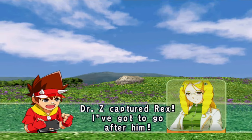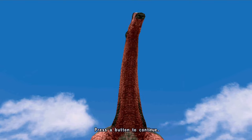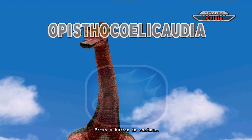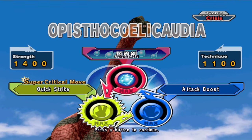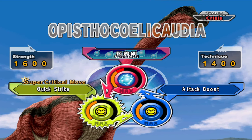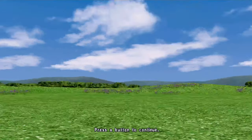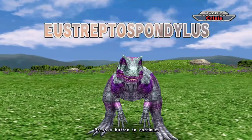Rex got captured! Honestly, Dr. Z killed Rex. Rex is dead. Okay, we've got an Styracosaurus. That's not good for me because he's got the type advantage. However, I will have the type advantage against the Spondyliss.